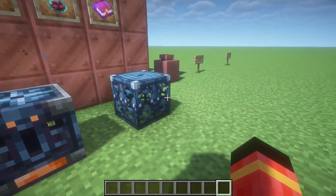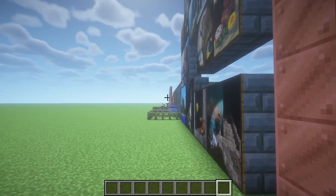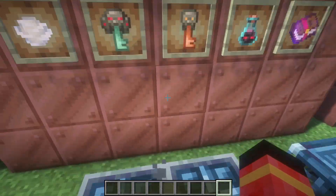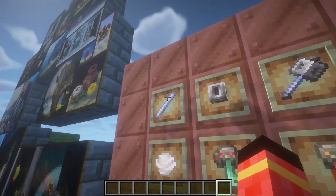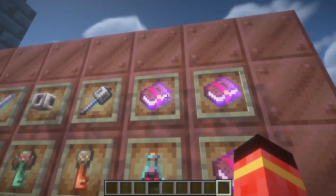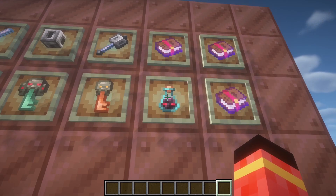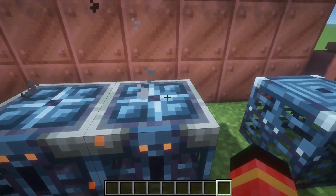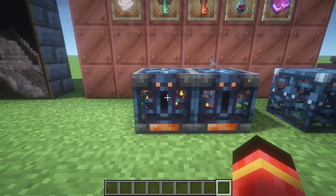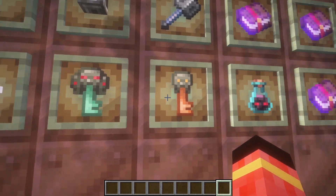Next we have some items and blocks worth mentioning. We got the breeze rod, crafted into four wind charges — also dropped by the breeze. We got the heavy core, obtained from a vault. We got the mace, crafted from a heavy core and a breeze rod. We got three new enchantments for the mace. We got the ominous bottle which gives you bad omen, obtained from ominous vaults — a new type of vault found in trial chambers. To open the ominous vault you need the ominous trial key, otherwise you need the regular trial key.